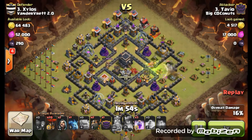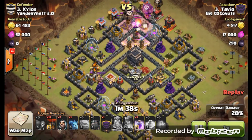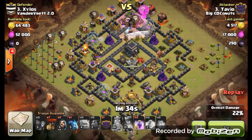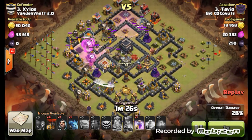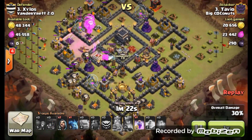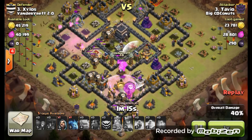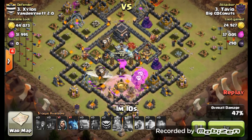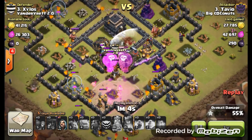It looks like that queen is still going. Using the cloak ability, drops the queen there. Then he is going to be bringing in these lava hounds. He is using the perfect counterclockwise strategy here, which usually works well on these bases. Hounds are doing the trick. Hounds are popping. Third hound comes in on this defense. Loons coming in here taking out these archer towers. Hounds about to pop — there goes one popping, and that last one is about to pop.